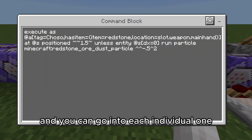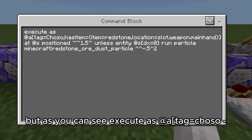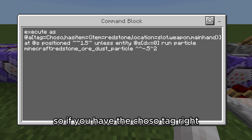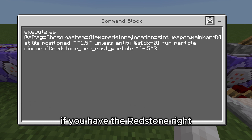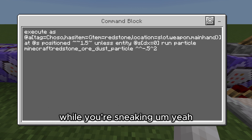As you can see, you can go into each individual one if you download the world. The player needs to have the 'toso' tag — you're going to need to tag yourself with it. You also need to have redstone in your main hand while you're sneaking.